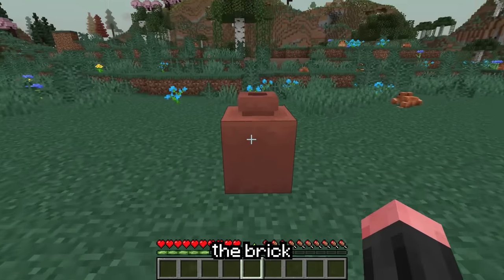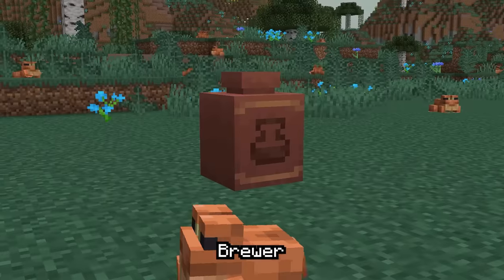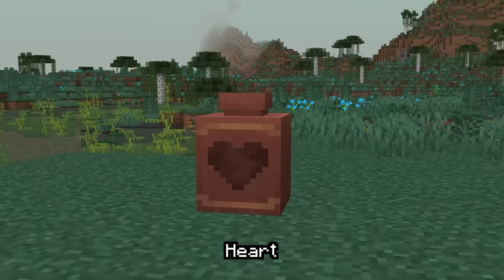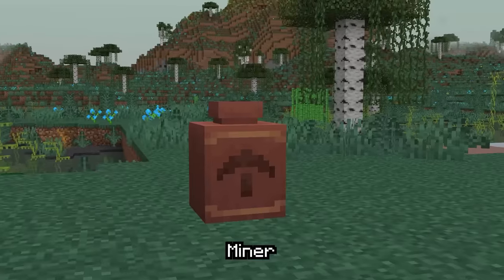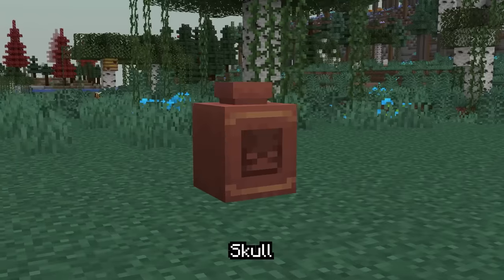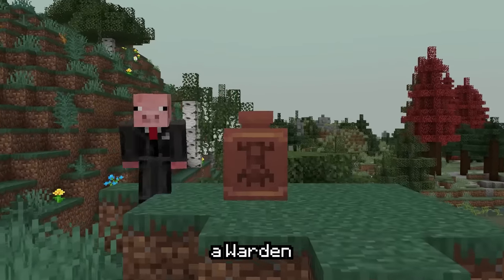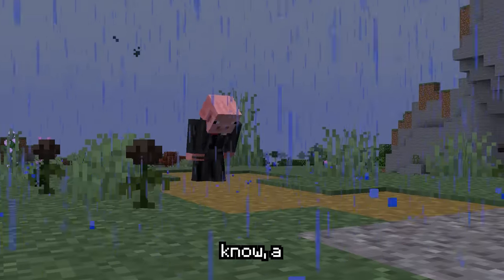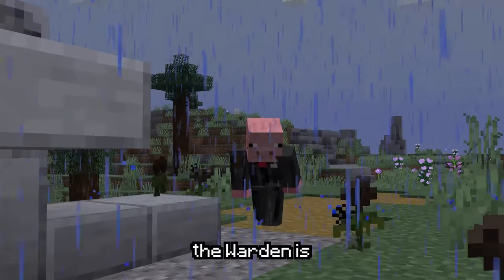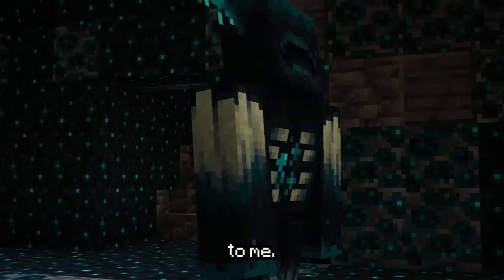We have the brick decorated pot, angler, archer, arms up, blade, brewer, burn, danger, explorer, friend, heart, heartbreak, howl, miner, mourner, plenty, prize, sheaf, shelter, skull, and snort. I found it interesting that the one depicting a warden is called the mourner pattern. A mourner is someone who feels sorrow, usually for the death of someone else. Does that mean the warden is just sad? It usually feels a bit more mad than sad to me.